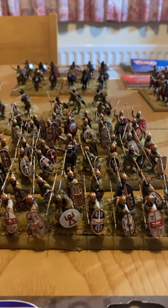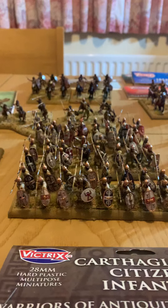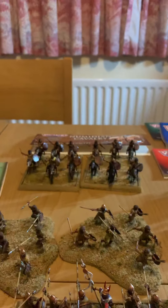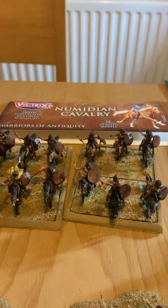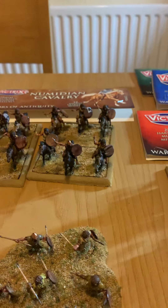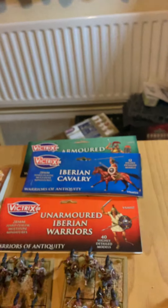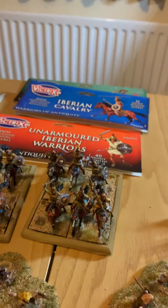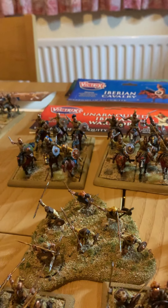Using those, I'm able to make three 16-man units. Again, Little Big Man Studios shield transfers, and I'm pretty happy with how they turned out. At the back, one pack of Numidian cavalry — that yellow looks really bright but it's not in person. I also bought armoured and unarmoured Iberian cavalry, so there's the cavalry — good looking models.